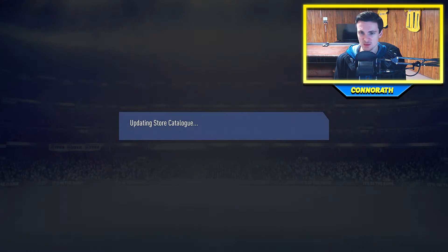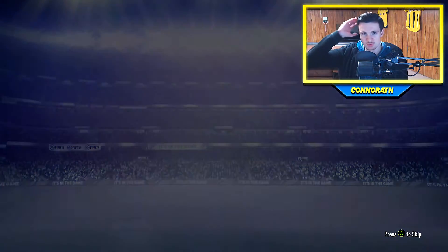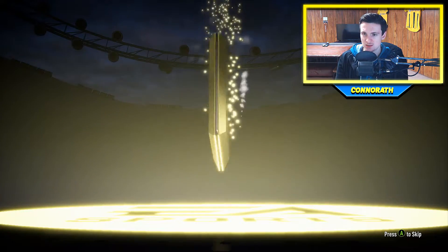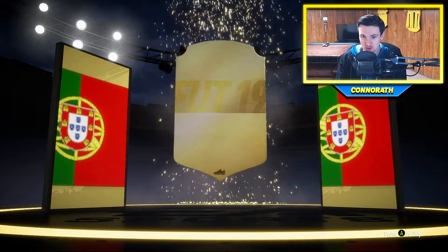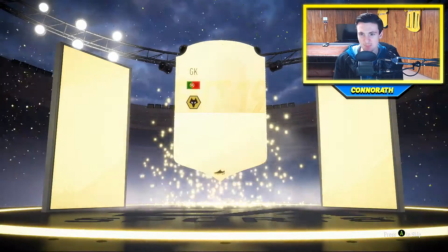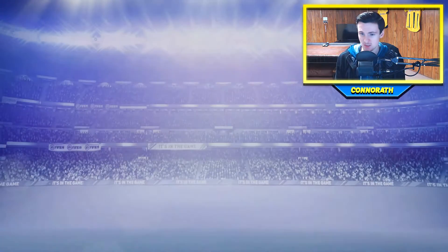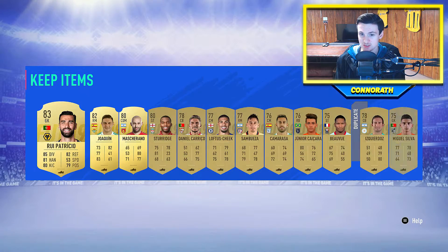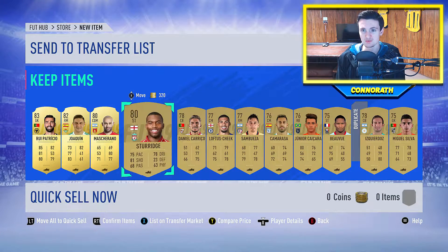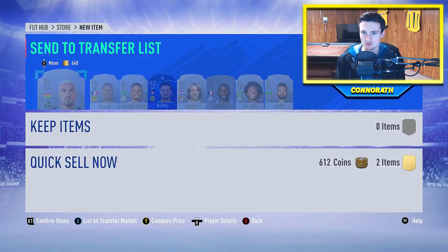Sell these guys real quick and then we move on to our last two packs. After that we'll use the rest on, I think, a gold pack. Another one — oh my God. Portugal goalkeeper — that's Patricio. As soon as I saw goalkeeper I knew who it was. 83 overall though, still good. We're getting some decent cards, we've already gotten three boards in a row, which is surprising. Mascherano, Sturridge. All right pack, not the best, but it's all Gucci.